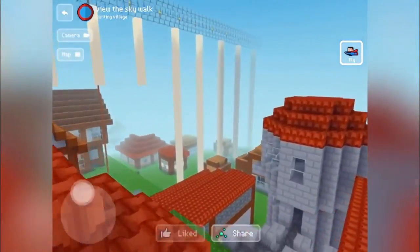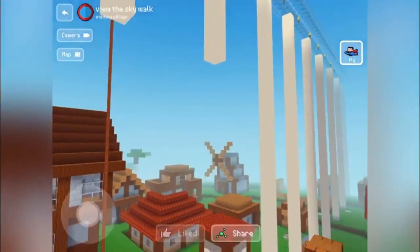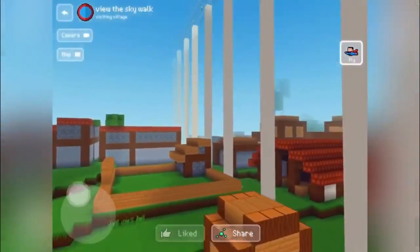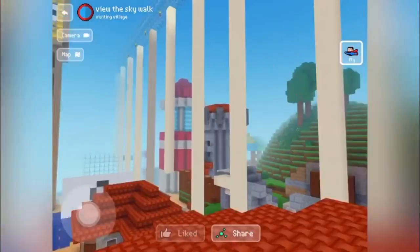There's the inn and the entrance to the skywalk right there. That's all I got to show for this. Let me go up here — there's a Big Ben right there.